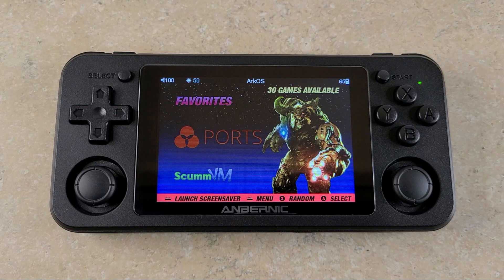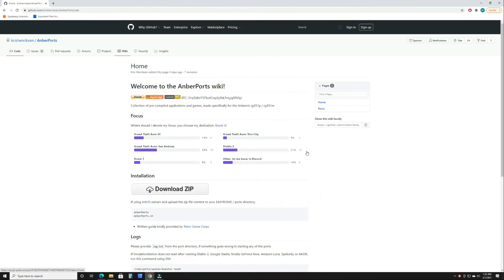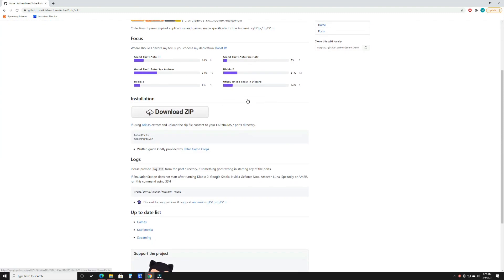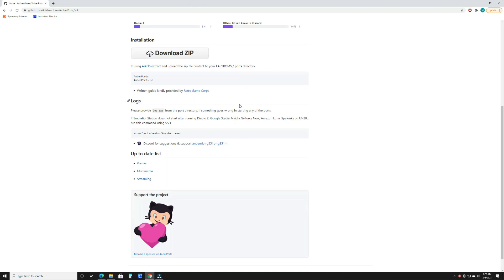What's going on everybody? This is Manny from LoTech, and today we're gonna be looking at a showcase of games that were ported to the RG351P using AMBER ports. What is AMBER ports? It is essentially a pre-compiler app that allows you to install and play ports on your AMBERNIC RG351 device, and it also has to be running on Arc OS.